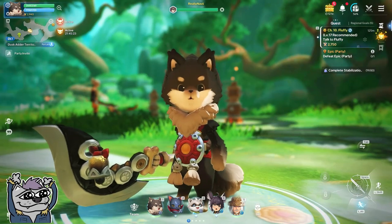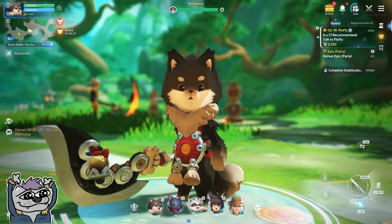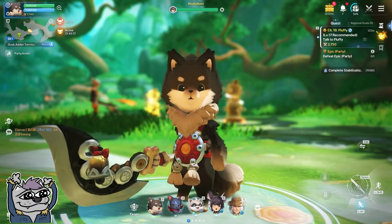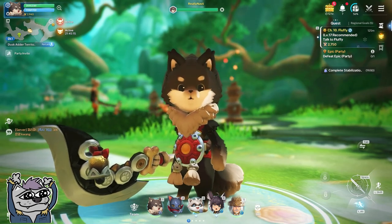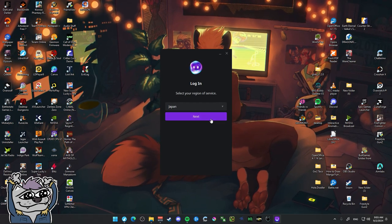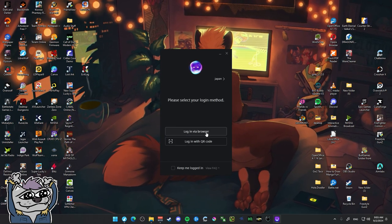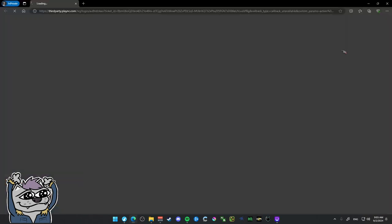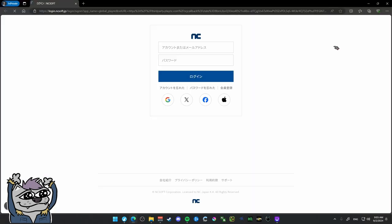You basically just need the purple launcher and the installer for Hooyan. If you get those two files, which I'll have linked in the description, then you can pretty much just set up and play. You do need to also make a Japan account, which you can easily set up by changing the region on the top right of the purple launcher, so it's not too difficult.